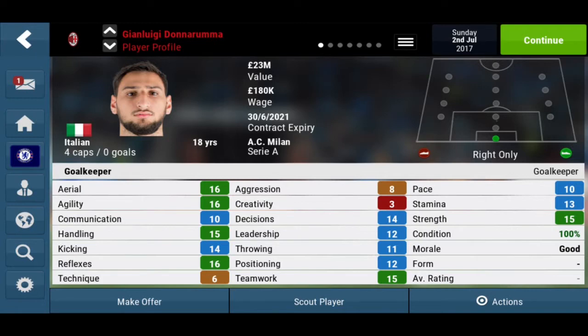His aggression is not very high, which could be good because he might not make rash tackles that result in penalties. His creativity isn't so good either — he might make wrong passes if he can't spot the right teammates. His decision making is alright at 14, leadership 12, throwing 11 could do some work, positioning 12. His teamwork is 15, pace is 10, stamina 30, and strength is 15, which is good.